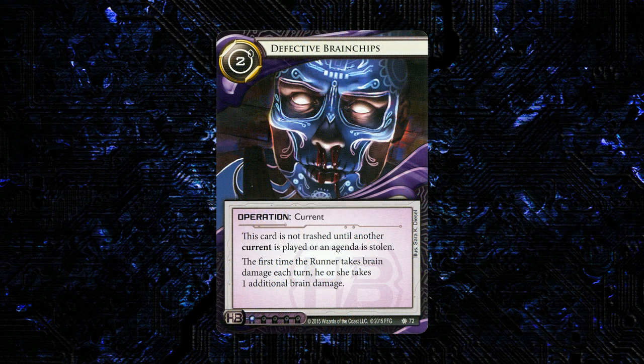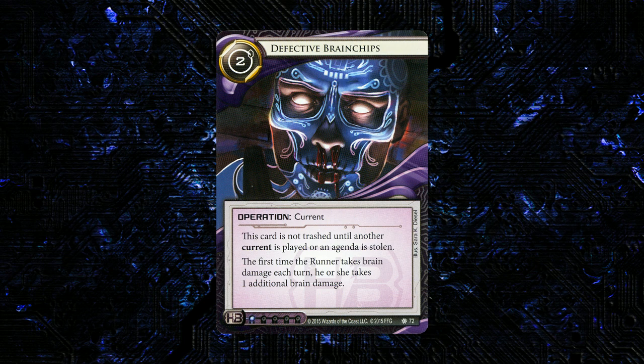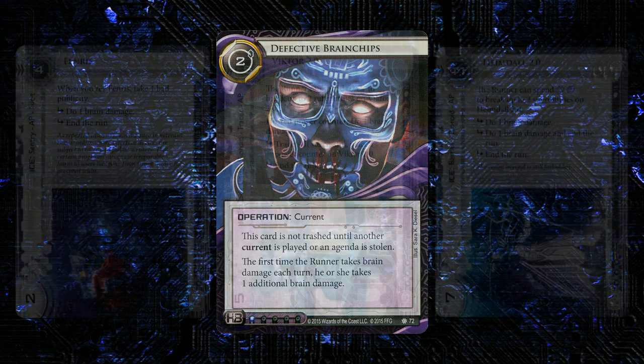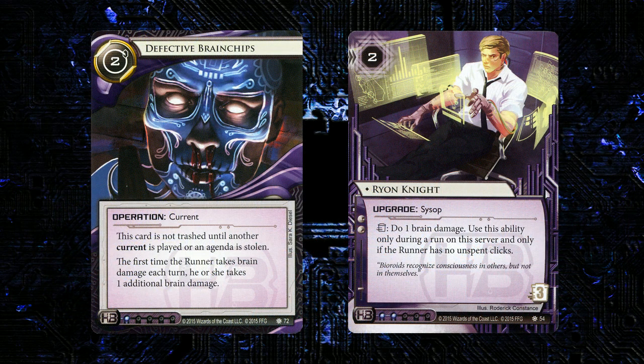Next up we have a new current for HB called Defective Brain Chips. It's two to play, one influence. It's not trashed until another current is played or the runner steals an agenda. The first time the runner takes brain damage each turn, he or she takes an additional brain damage. This is a pretty sweet current and one that's obviously going to fit into the Cybernetics Division deck. There's an emerging archetype focused on reducing the runner's maximum hand size and then either flatlining them with normal damage or reducing their hand size to a negative number so they die at end of turn. It makes brain damage ice a lot scarier, and things like Ryan Knight a lot more realistic — hitting for two instead of one brain damage is pretty significant.